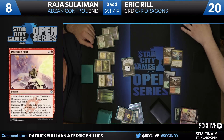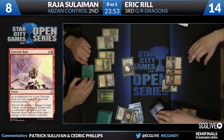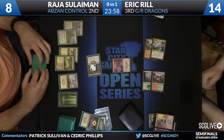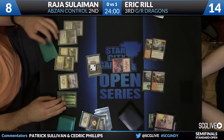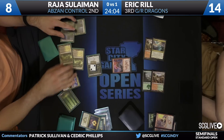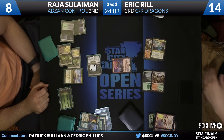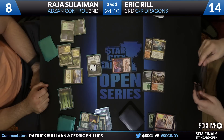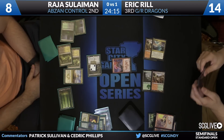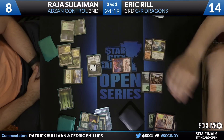It's coming into the red zone. Raja's leftovers are pretty close to perfect here in Den Protector and Hero's Downfall. There's Thunderbreak Regent. Keep in mind, Reel does have a Crater's Claws in hand. We could be getting to Fireball territory — if Raja kills Thunderbreak Regent, targets it, he goes down to five. So if you're Reel, you're hoping he doesn't find a way to gain life — we're talking Courser of Kruphix, Siege Rhino. This burnout plan could actually work.